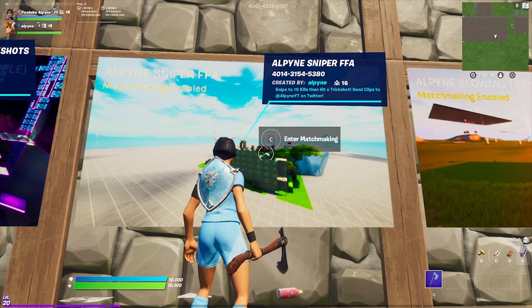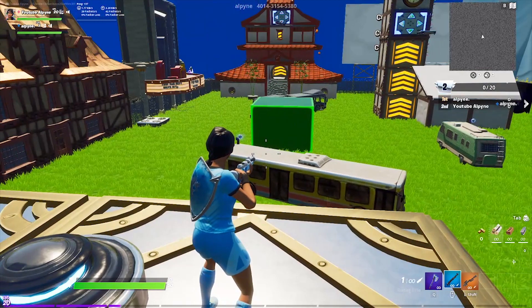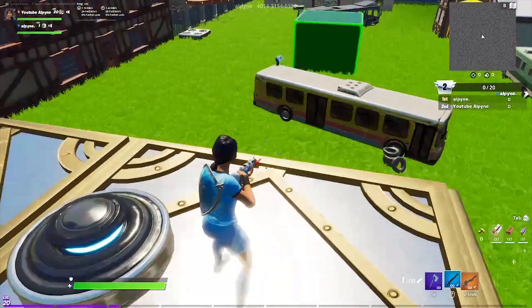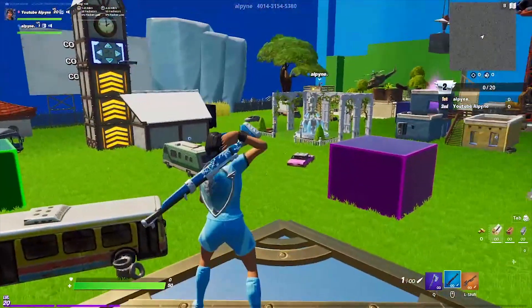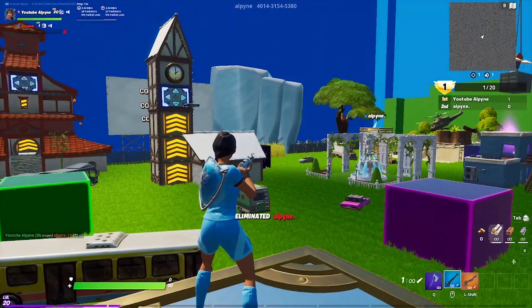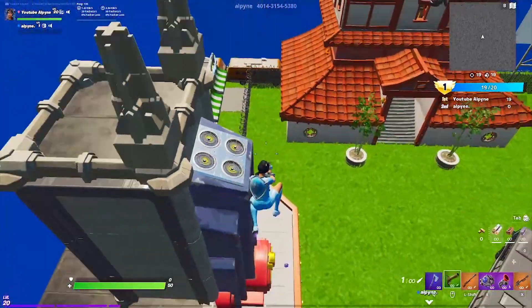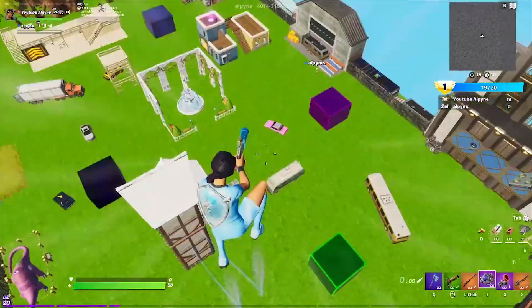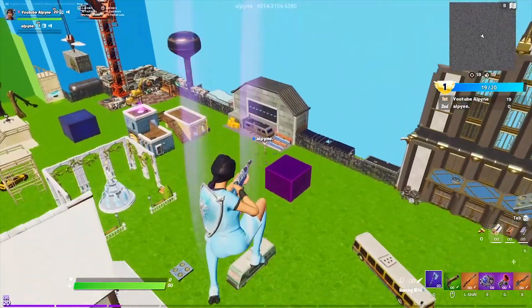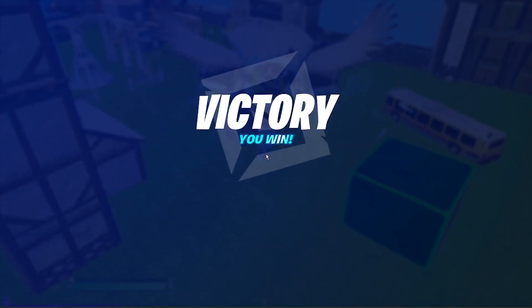At number 4 we have my Alpine Sniper FFA. There'll be a little 30-second loading screen, and then you will load into the map and spawn with a hunting rifle and a heavy sniper. You just need to kill the other people in the map, get to 19 kills, and then you get a flint and you can trickshot. That was a pretty nice looking shot.